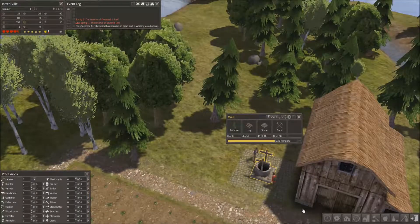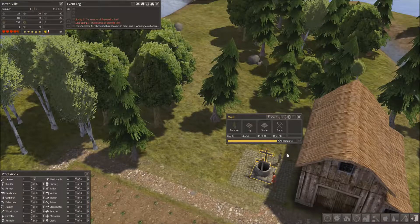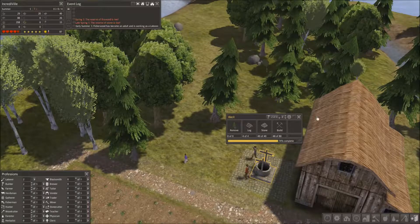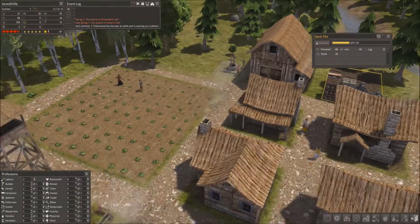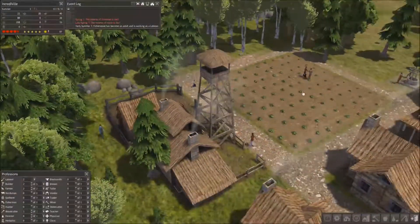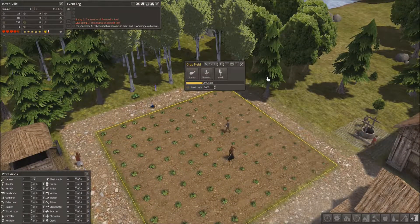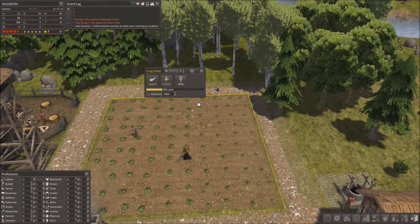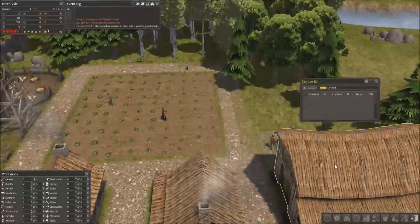These guys are actually nearly halfway through building whatever it's called — the well, that's right. I don't think we're supposed to build the well this early; it's supposed to be a late-game thing, but I built it now because banter. The field is still yielding at 30% — I don't know what that means exactly, but yeah, it's yielding at 30% and we haven't got any produce off it yet.